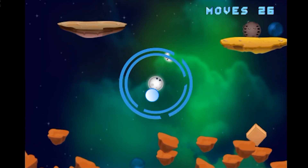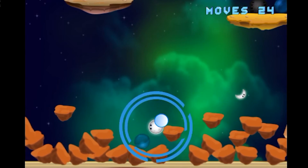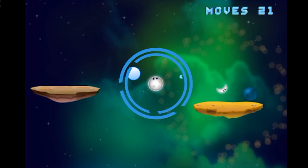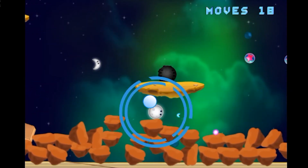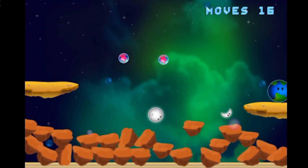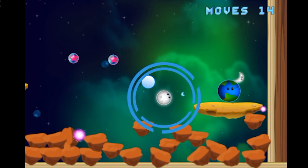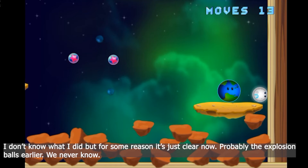I don't know what the blue thing is. I don't want to get stuck again. Why is that tiny crescent following me? I really have no idea. Oh — the path to planet Earth is open now, but I don't know why. I was just playing at random and it just opened.